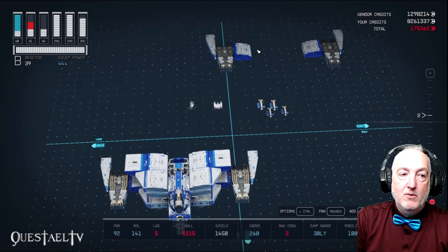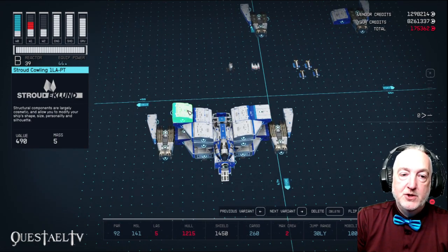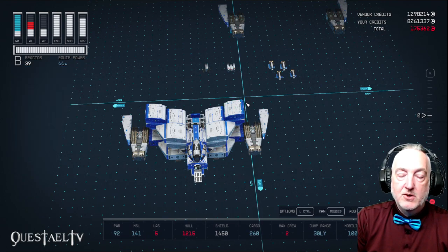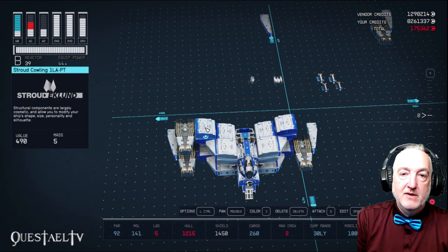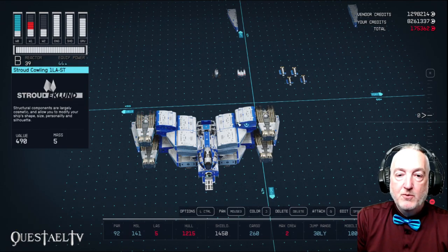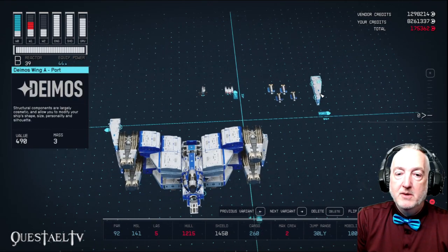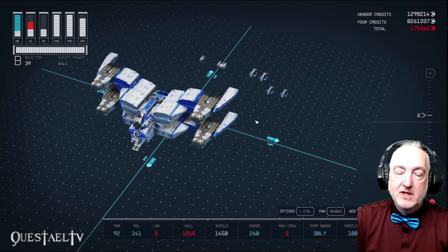All the other pieces are duplicates but I'll show you how to place them. The Stroud Cowling 1 LA port top version goes on the starboard side, and the starboard version goes on the port side — that creates the angled wing look. We'll place the Dunn 71 engine on the outside at its side connector, creating the forward swept look of the engines. Then on the outside of those, the Deimos Wing A starboard and port makes the cool cowling look on the outside of the Star Fury's engines.